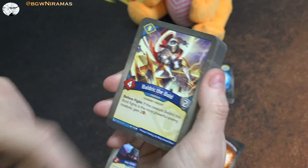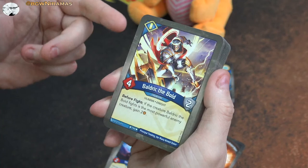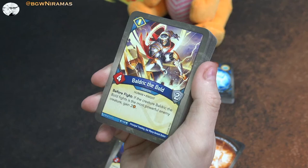Baldrick the Bold - new one. Four power, two armor. Before fight: if the creature Baldrick the Bold fights is the most powerful enemy creature, gain two amber. It's before fight, which is good because if it is the most powerful enemy he's probably going to die. There are situations where your opponent might have two or three creatures out and the most powerful one might be below six, which means he survives. So you might get two uses out of him, getting two amber each time.